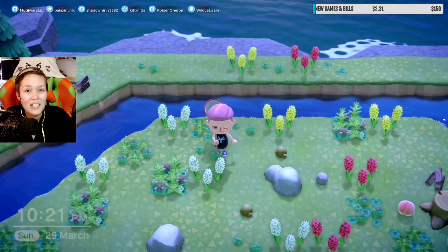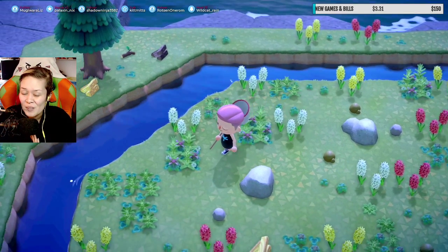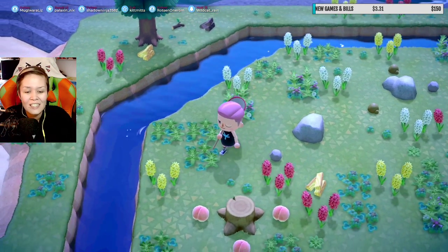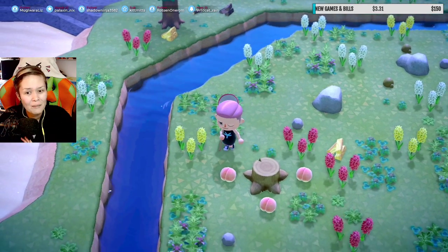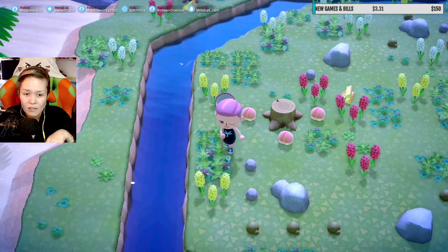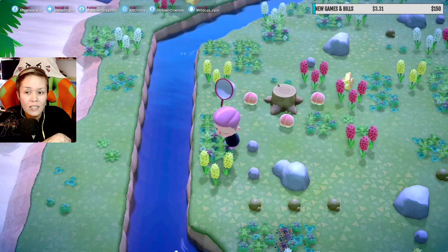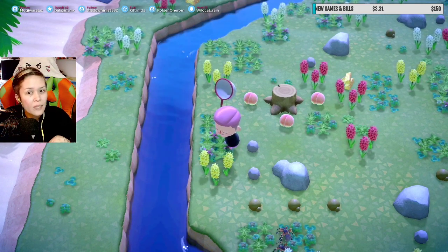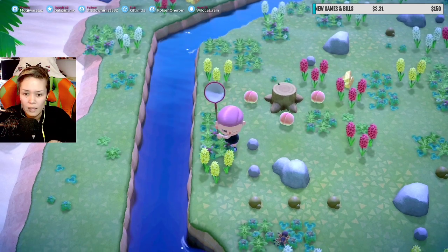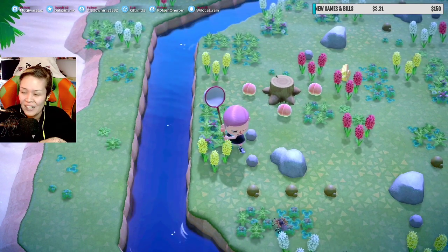So if you wanna get some money, maybe pay a loan or two out, this is a great way. You're probably gonna die a couple of times. But, as you can see, there's a little river moat surrounding this little island. And you can actually jump it without the pole, so don't worry about that. If you're in danger, just run out over the moat.